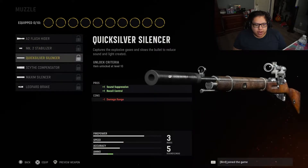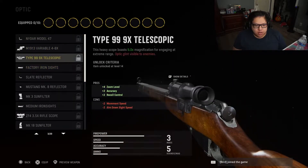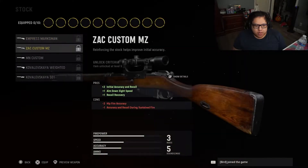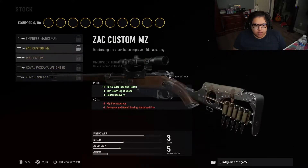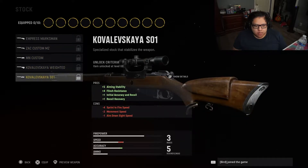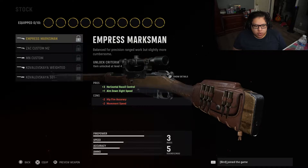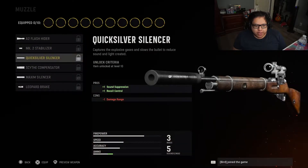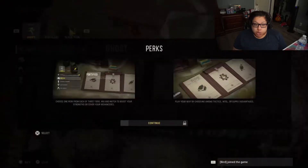Let's check out the Gunsmith attachments really quick. Zoom level — these are objective attachments I don't care about. Aim down sight speed — these give around the same ADS speed but I think this one gives the best. Flinch resistance — all right, we might have to use this one. Horizontal recoil control maybe, or maybe the first one.